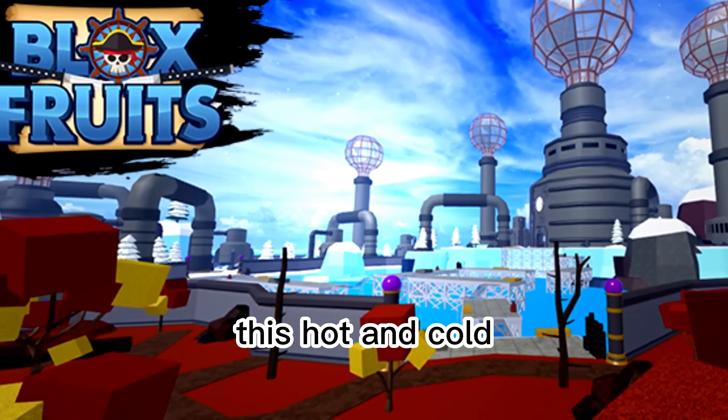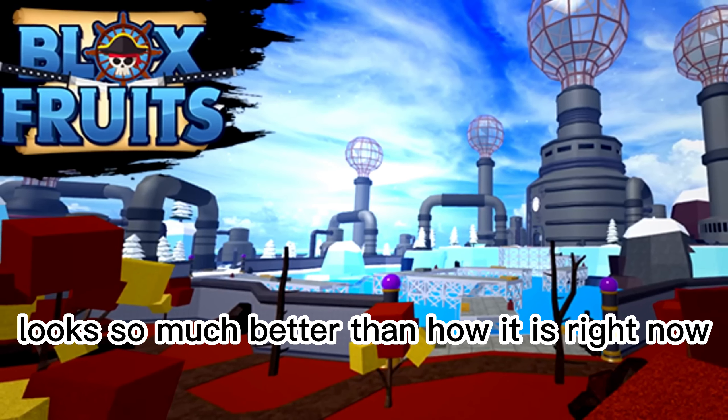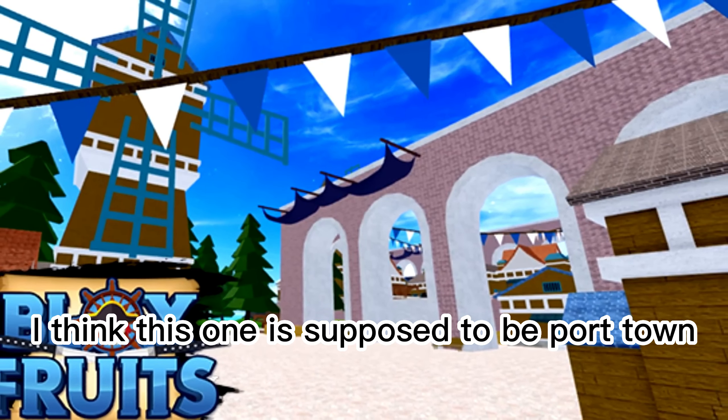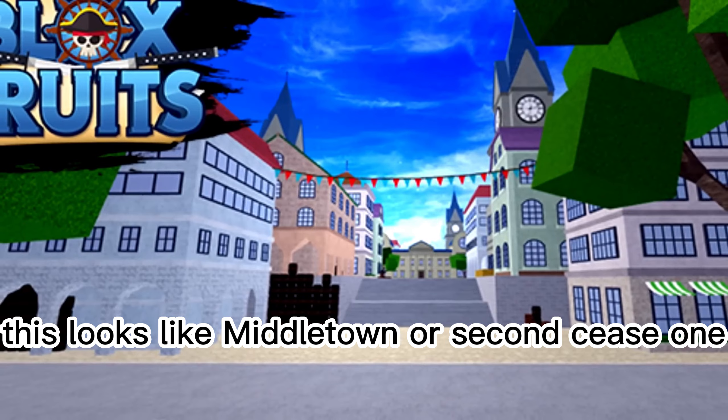This hot and cold looks so much better than how it is right now. This cursed ship has more colors. I think this one is supposed to be Port Town. This looks like Middle Town or Second Sea spawn.